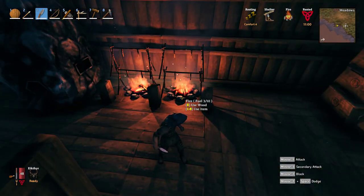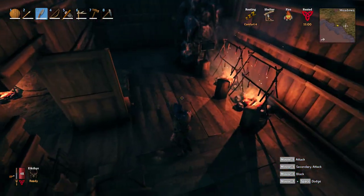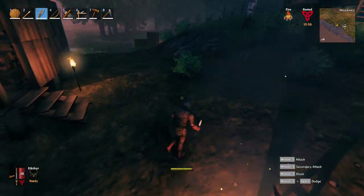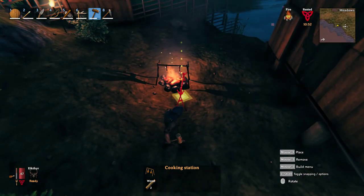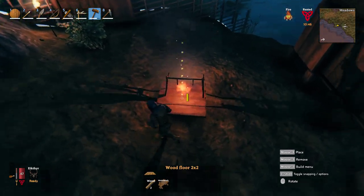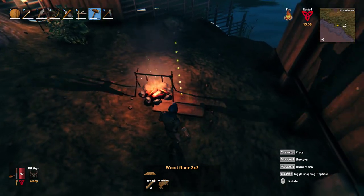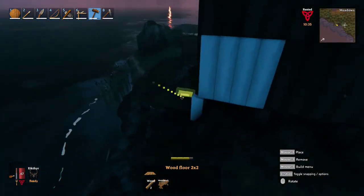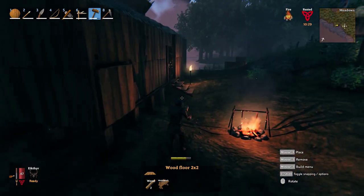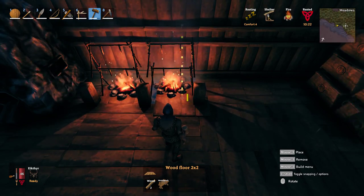You might be wondering how I got the fireplace sitting inside my house. That's just a little trick — basically you raise the ground to a point where it looks like it's sitting on your floorboards. You can actually put a floorboard under the fireplace. See how it clips through? In my case I came over to this side of my house, raised the ground up to just where the floorboards would be, and then placed the fire pit down.